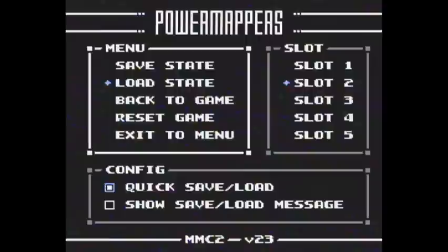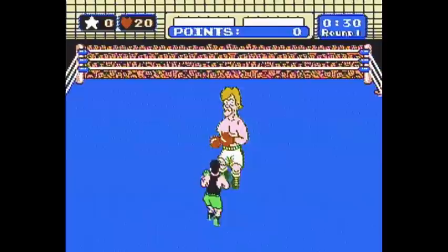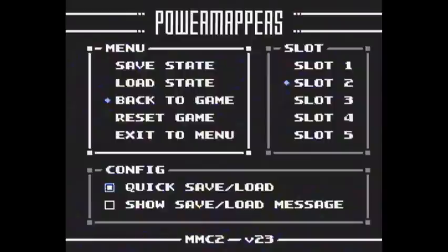Hold up — guard goes up. Let go — guard goes down. You'll see that Glass Joe reacts very slowly; I'm holding up right now and it takes about two or three seconds for his guard to change. Later fighters will react much more quickly the more advanced they get.